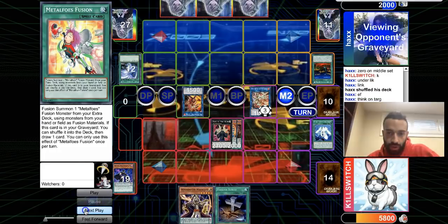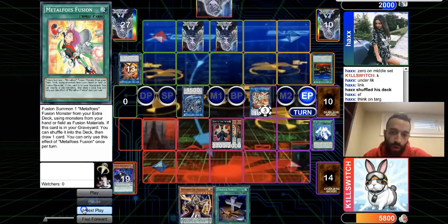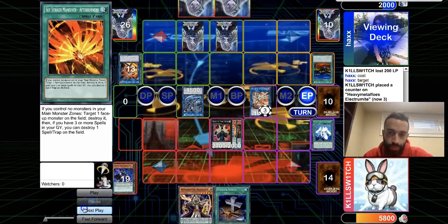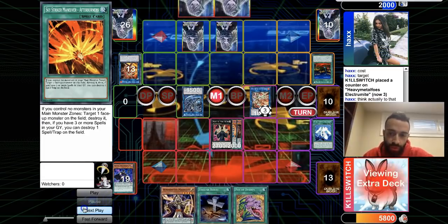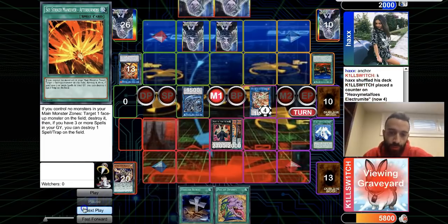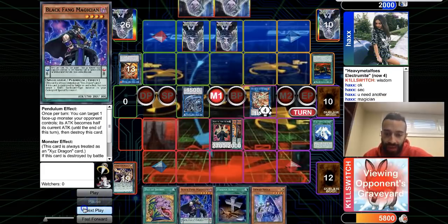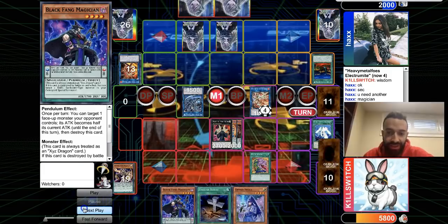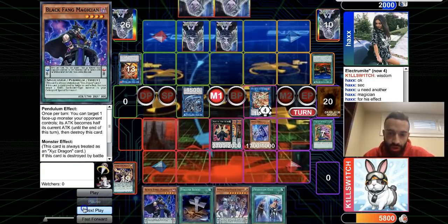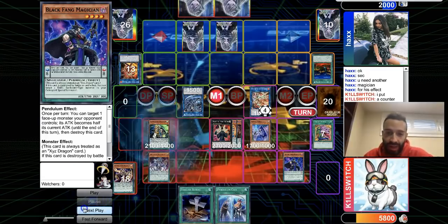He draws Electrum — card left. I would have 100% used Narito to get a free Jackal on the field, knowing he had an interrupter. Now the opponent is only at 2000 LP, so OTK is fairly simple. Electrum effect pops Wisdom to get Fang, then draws a Denko.